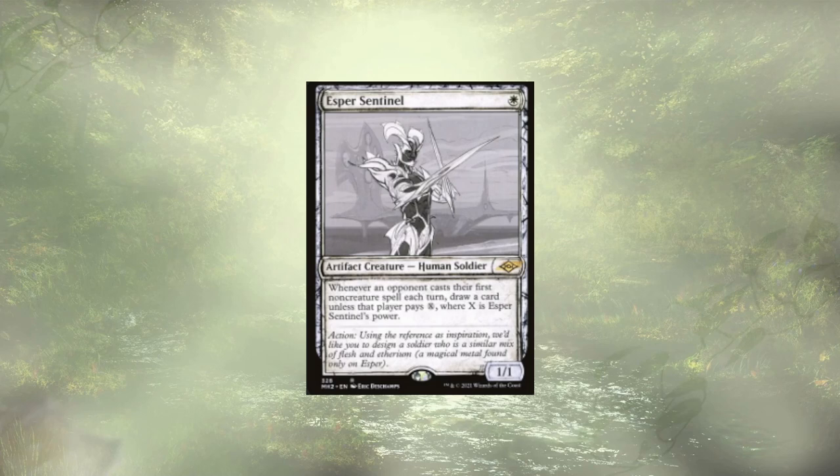Esper Sentinel is in the expensive camp at around $32, but he is an artifact creature — which matters for the deck — and he's also just card draw. With our ability to pass out counters in this deck, the tax he puts on other players in order for us to draw a card is pretty decent.